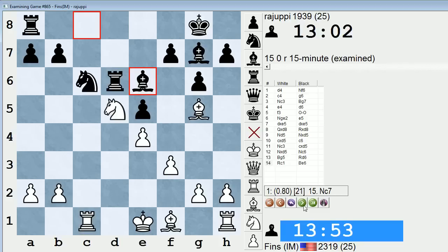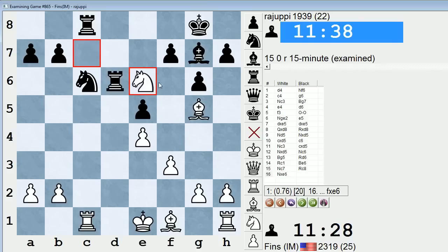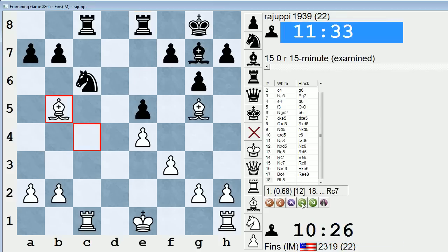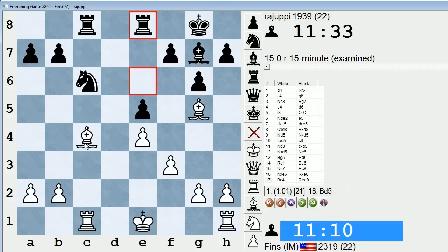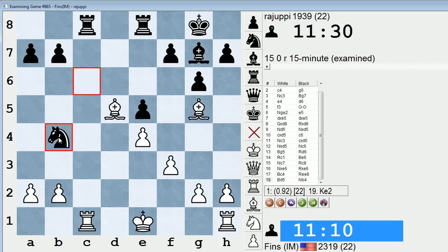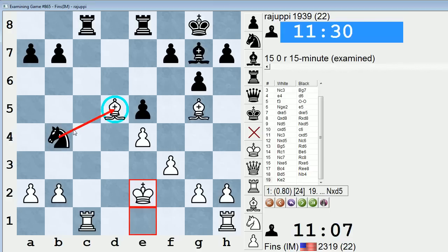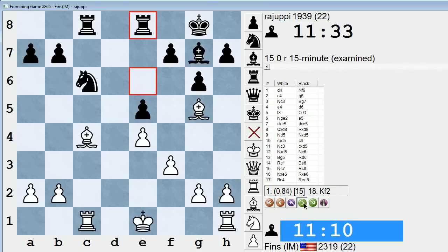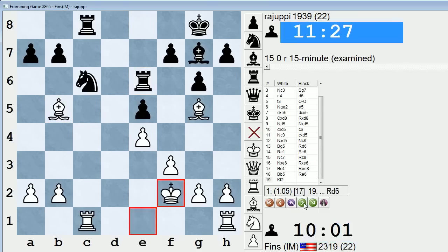He played Bishop E6, and the engine approves of Knight C7 — we grab the Bishop pair. For some reason I really thought he would take with the pawn; Peter also thinks that's the better move. These pawns control a lot of space in the center, and it stops me from putting my Bishop on D5 — which could be a big help. So Rook takes E6 is maybe not as good. Now Bishop C4, he played Rook back, I went Bishop B5 — this was mainly just to see if he would repeat the position or not. It's irritating for him that he's had to spend multiple tempos extricating himself from this C-file pin.